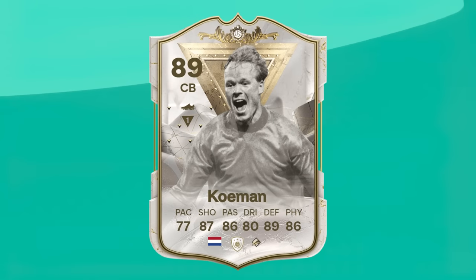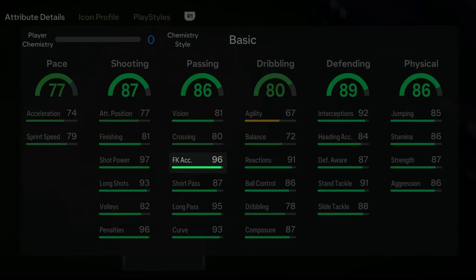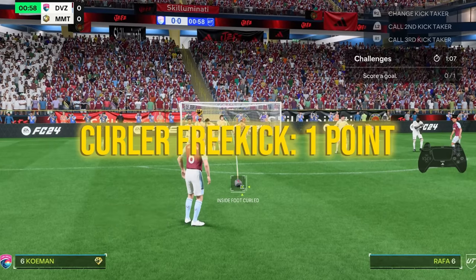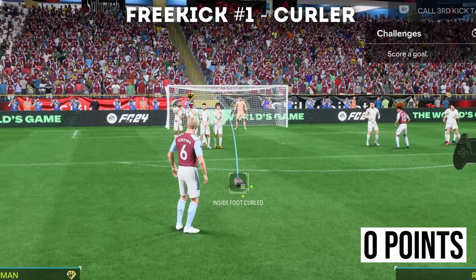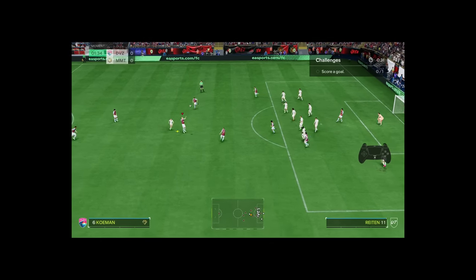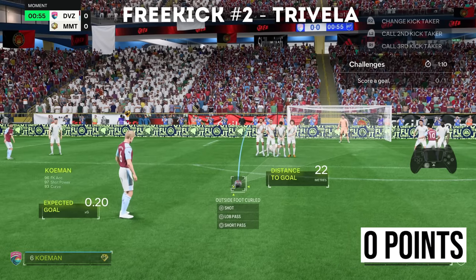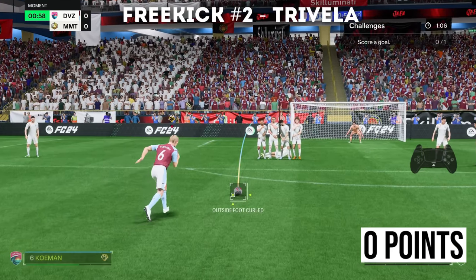The second free kick taker is Koeman, the only centre-back on this list. He has dead ball plus, 96 free kick accuracy, and 97 shot power, so hopefully I can score some rockets. We have the curler first — we have dead ball plus, which makes it a lot easier. We hit the wall. Why do I keep failing at the easiest one? Now we have the Travella — I'm not as comfortable with the Travella, but apparently I'm better than I am with the curler.